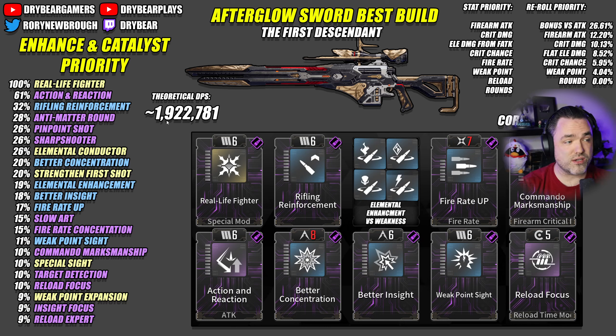The theoretical DPS here is 1.9 million — very, very strong. It's not quite as bursty as the Smithereens, but it can be done from across the arena rather than right on top of the enemy on a weak point with that condition and that condition alone, which is really nice.